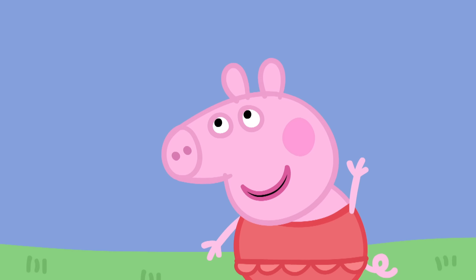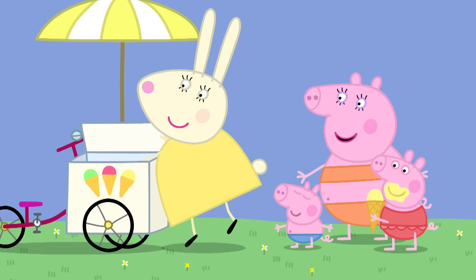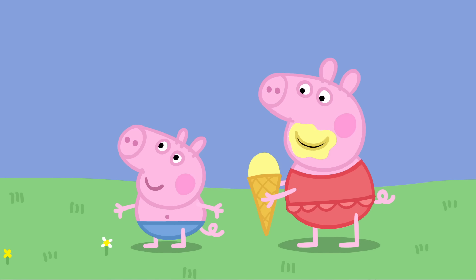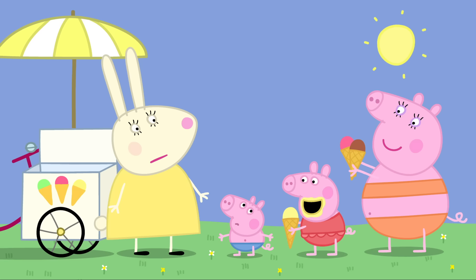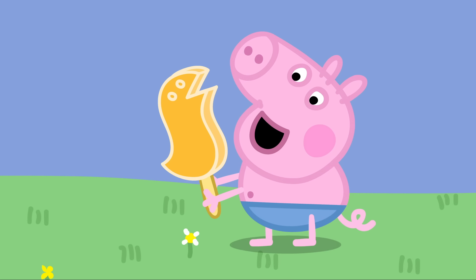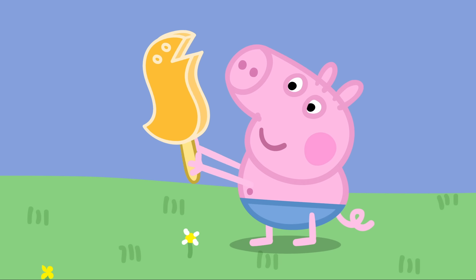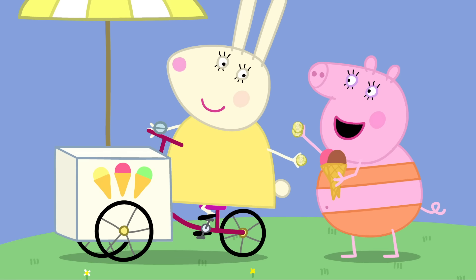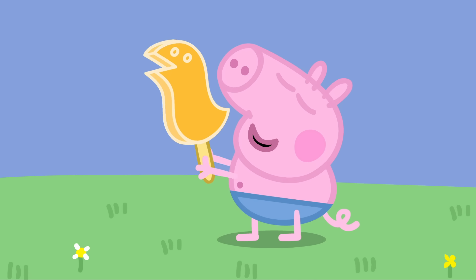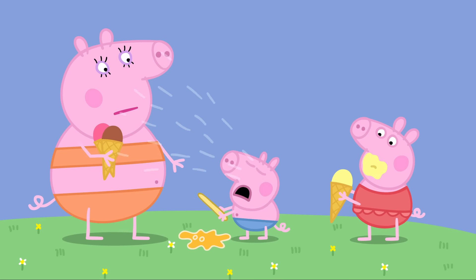What ice creams would you like? Can I have a cone, please, Miss Rabbit? Of course you may, Peppa. Thank you. The same for me and one for Daddy Pig, please. And what would young Mr. George like? Dinosaur! A dinosaur? Silly George, he always says dinosaur for everything. It just so happens that I do have a dinosaur-shaped ice lolly. George loves his dinosaur ice lolly so much he doesn't want to eat it. George, you should eat your ice lolly before it melts and falls on the ground. George's dinosaur ice lolly has melted and fallen on the ground. Never mind, George. You can share Daddy's ice cream.